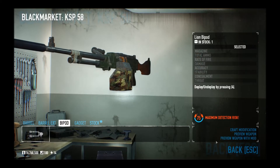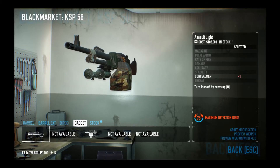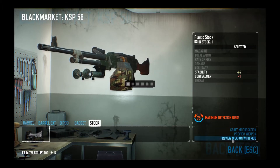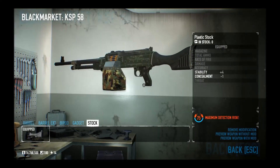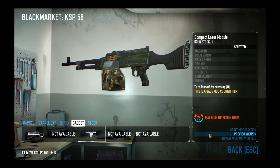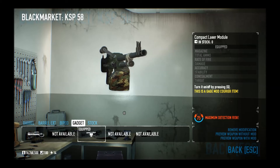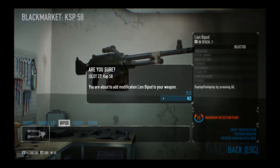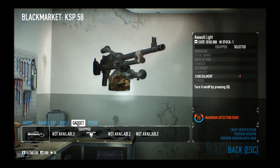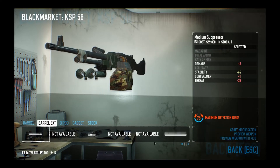Anyway, the new thing we have is the bipod. By pressing 4, we can now deploy or undeploy the bipod. I'll show you this in action in a minute, but that's basically the new thing. For this, it does have its own kind of stock — you can make it plastic, which in my opinion looks a bit better. You can fit it with all sorts of stuff. I'd recommend fitting something like the compact laser module, because this thing is absolutely terrible at aiming, if it goes by any of the machine guns. Let's go ahead and fit ourselves a bipod. You can fit this to any of the light machine guns you wish.